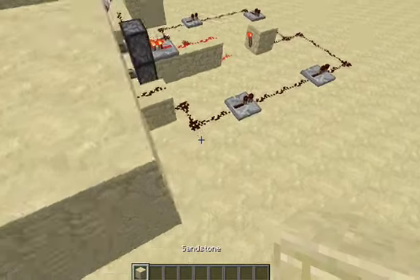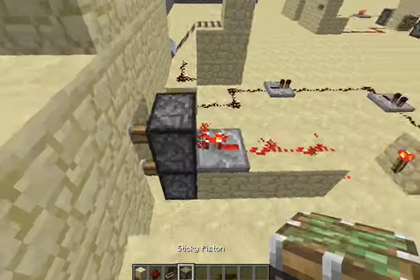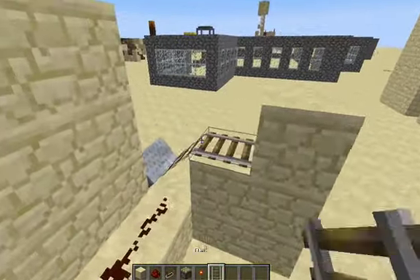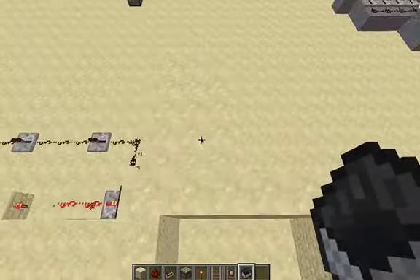I will show you guys how to build this in just a second. You will need: a material block, redstone, redstone repeater, two pistons, redstone torch, rail, detector rail, minecart, and a button.